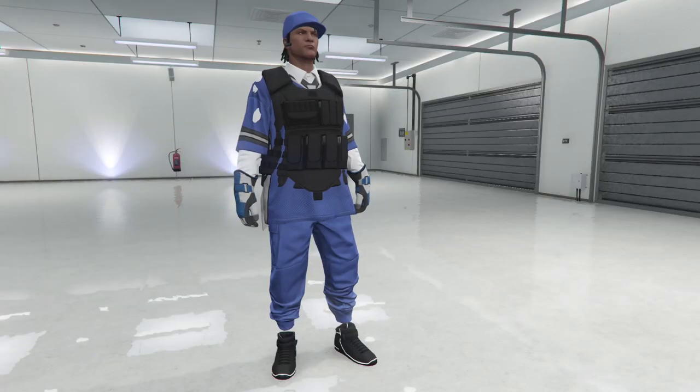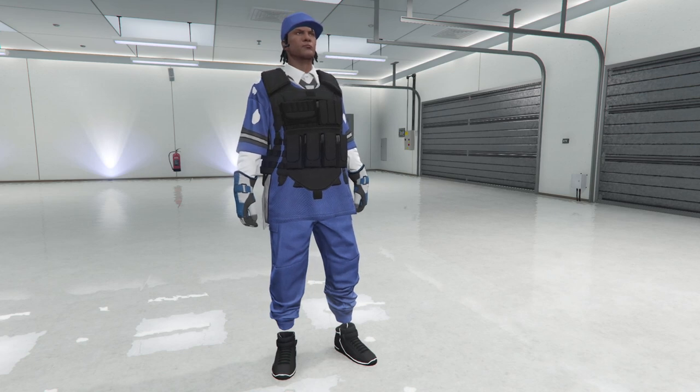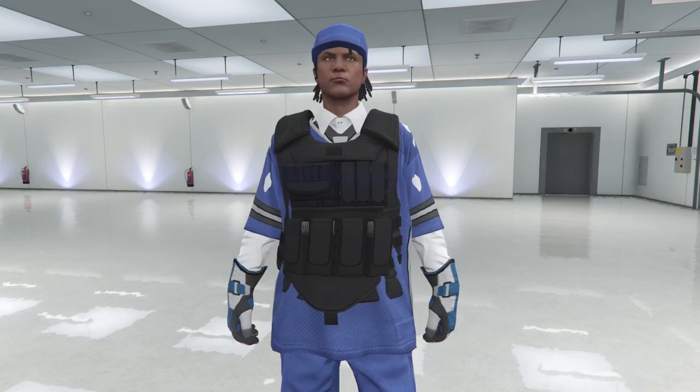This outfit has blue joggers, blue jersey, blue cap, black CEO body armor, and blue and white race gloves.